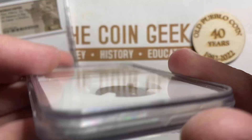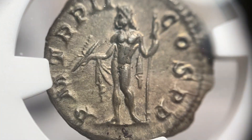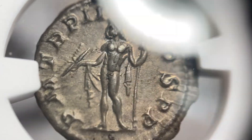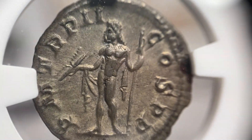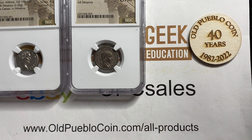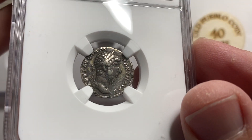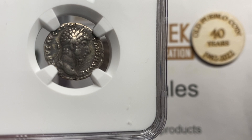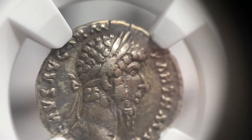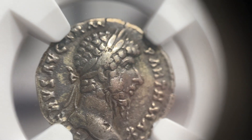They just call it a singular grade. It was a price decision based on how much the coins cost to send in. Most of the coins in this box are relatively inexpensive — $100 to $200 type coins — so we can have some fun with inexpensive ancients instead of some of those weird pricey electrums I get in sometimes.